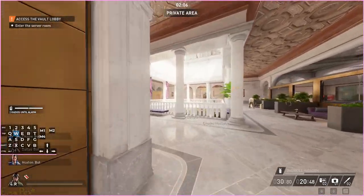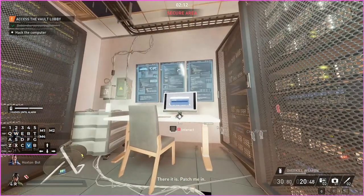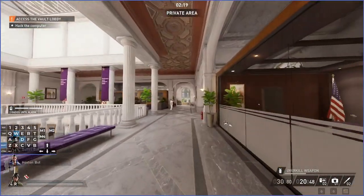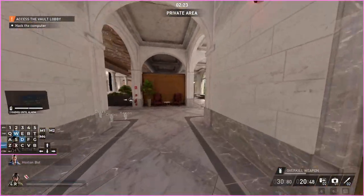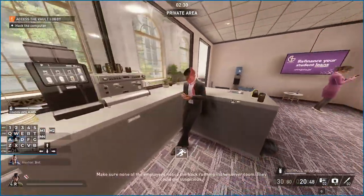The safest way to get around is to go around that side because there's only one guard that patrols that area. You do need a blue keycard to finish this in stealth. Also, Shade tells you to be careful of employees seeing the computer, but employees cannot see the computer. The blue keycard always spawns on a guy in a black suit — I think it's this guy.